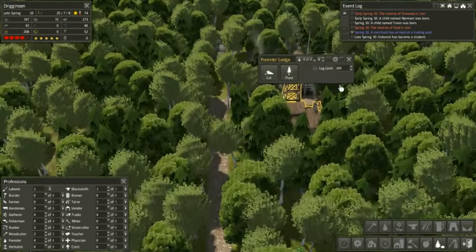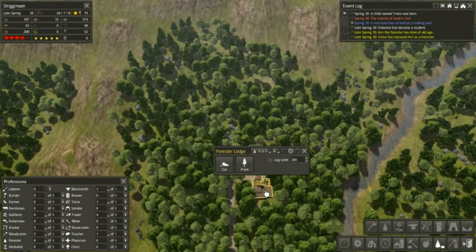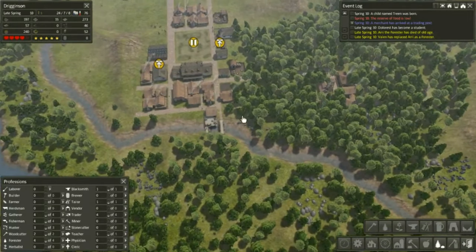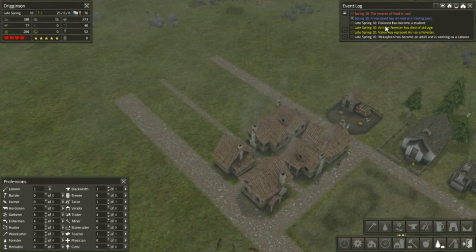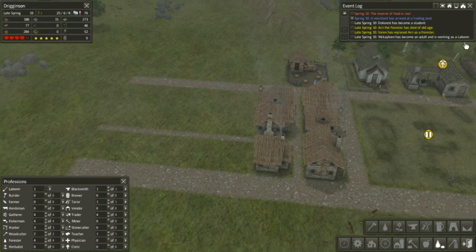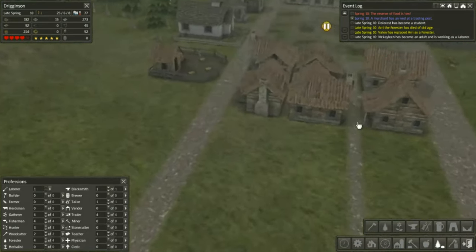We might also want another forester. That forester basically takes up all that space. Aerie the forester has died of old age, and Valen has replaced Aerie as a forester. Valen must have been a laborer that I didn't see. Then we have another laborer, so we just have one laborer for now.